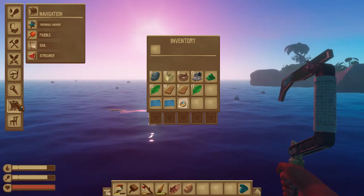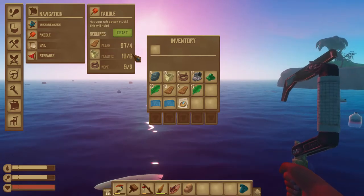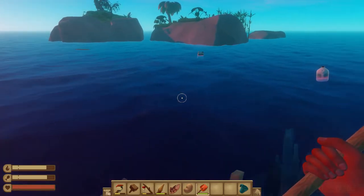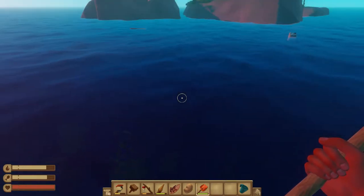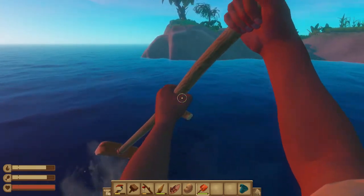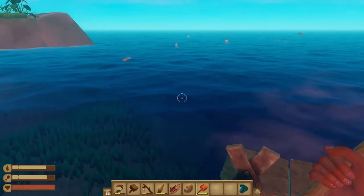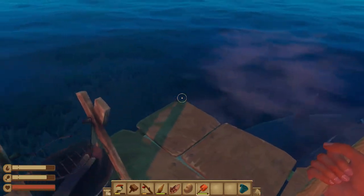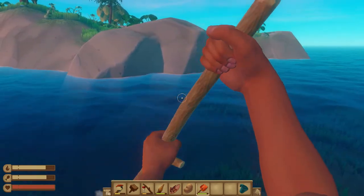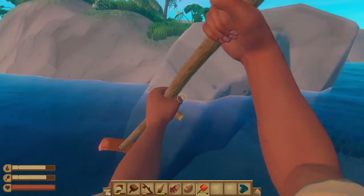If you go to Navigation and click Paddle, you'll see you need four plank, six plastic, and two rope. I'll craft it right now. The paddle works the way you'd think: you look in the direction you want to move, then left-click. You can see relative to the island that we are indeed moving towards it, but we're also still moving in the wind's direction.